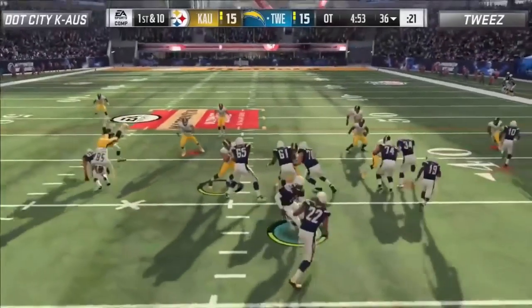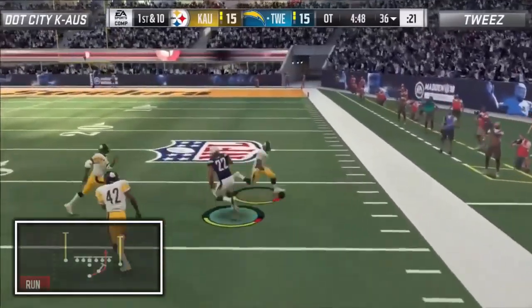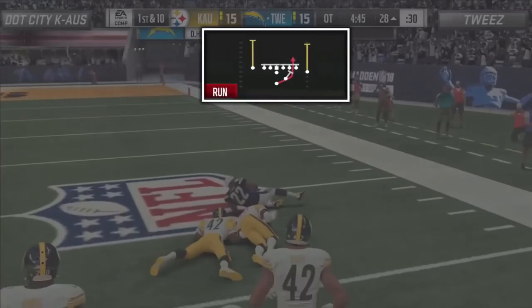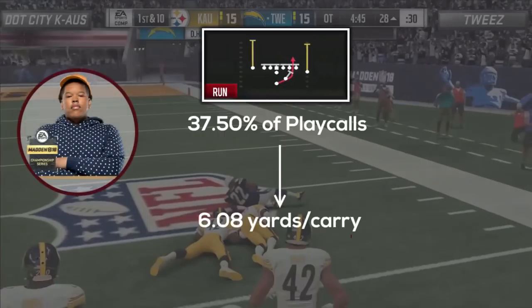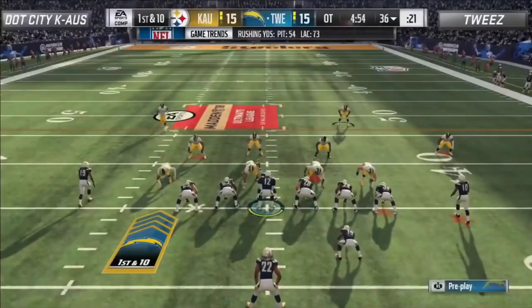Tweez starts off the first possession of overtime with a bang, calling the halfback off tackle out of the strong close formation where he goes off for a 36-yard gain that puts himself on the cusp of field goal range. Looking back, there were a couple of key factors that played a part in the play's success.